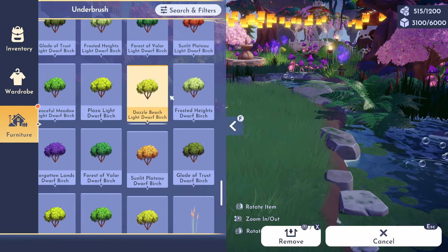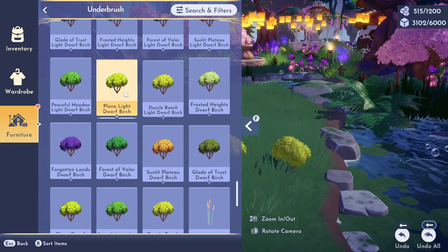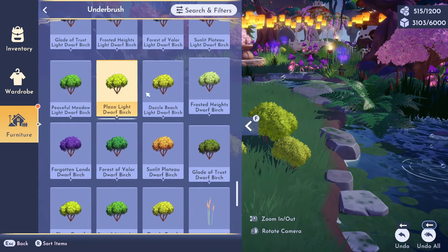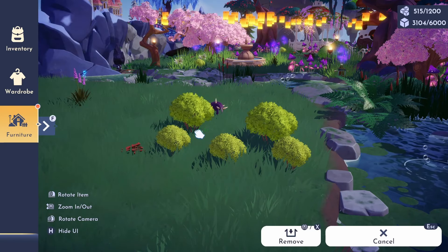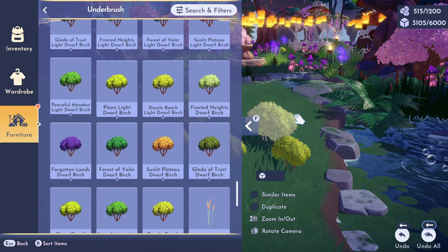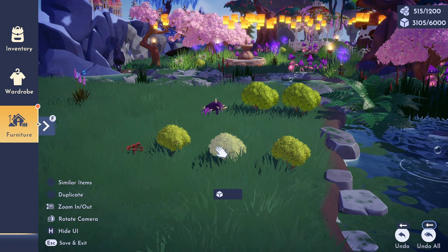There we go — the Dazzle Beach Light Dwarf Birch. Now this is a very very small bush, like a baby bush. There is no smaller bush in the game, and you can now actually get that. I've placed a couple of the plaza ones just for height reference so you can see those here.